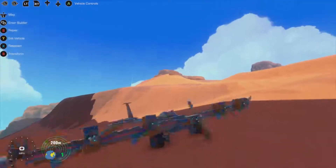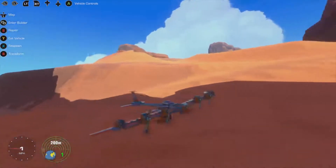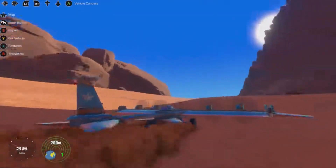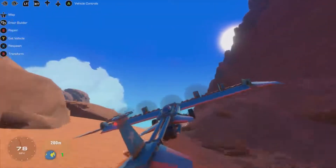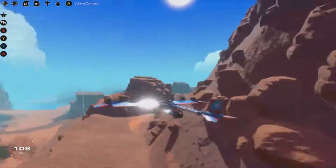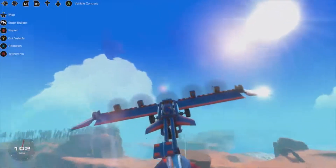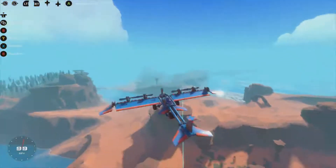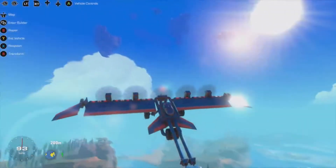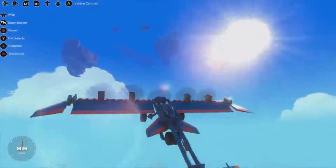Hi everyone, welcome back to another episode of The Garbage Experiment. We are back on Trailmakers for part 15, and we have this brilliant plane - it's a lot better than what I have built, so we can get up to much higher places now. There's a place way up here in the distance I want to start trying to push debris off.